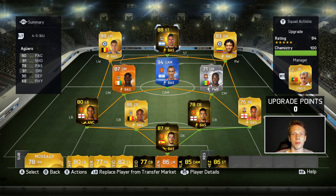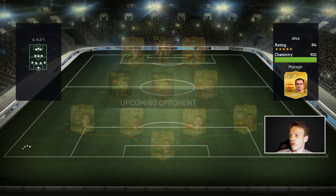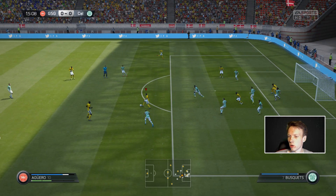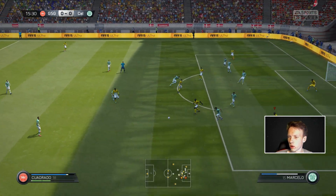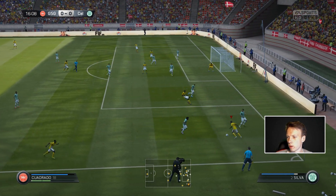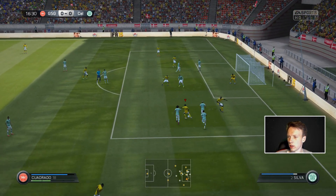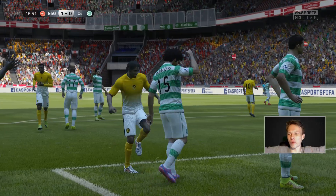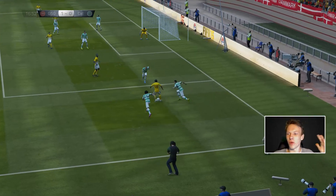Second opponent of today has an 84 rated squad - another La Liga side, but they also have Thiago Silva and Navas, plus a few in-forms. A pretty strong squad but let's see if we can win. We pick it up with Aguero, keep on the ball, beat that guy - lovely flick - that's going to be a goal! The skill goal from Cuadrado brings us up 1-0.